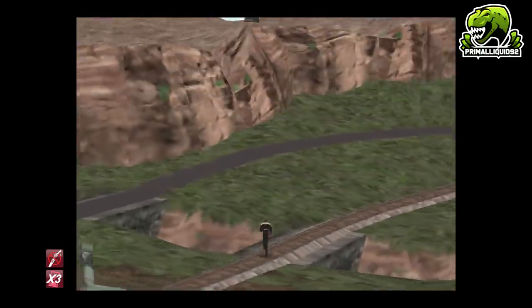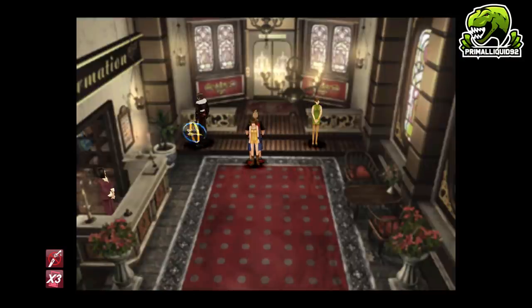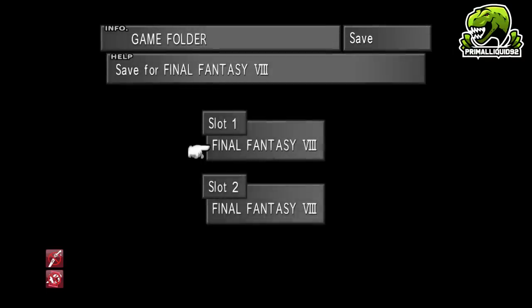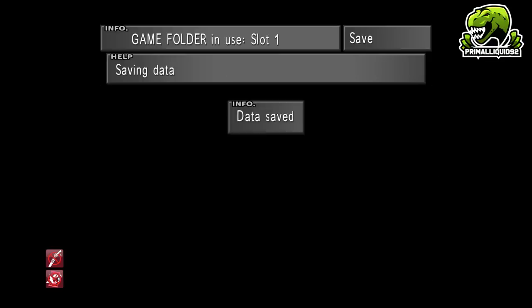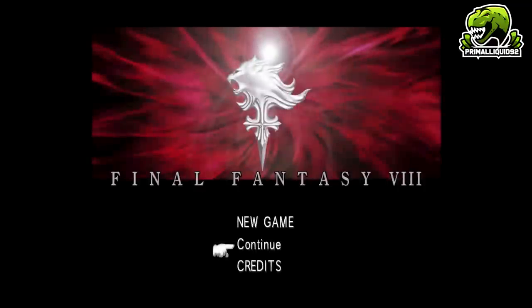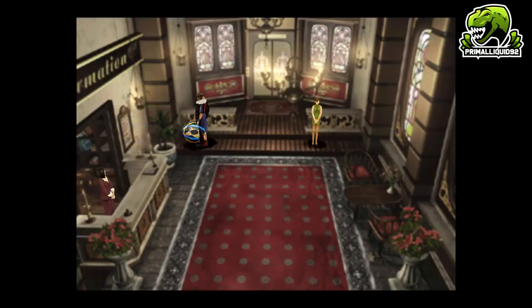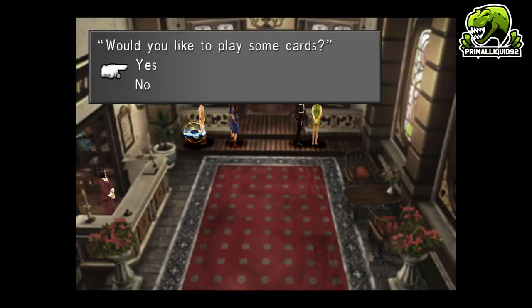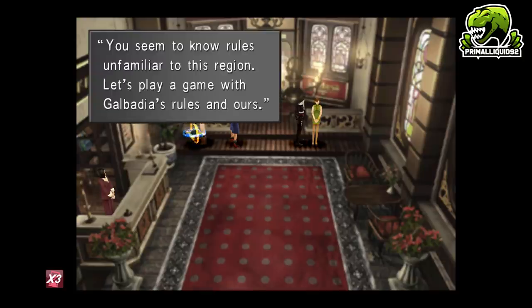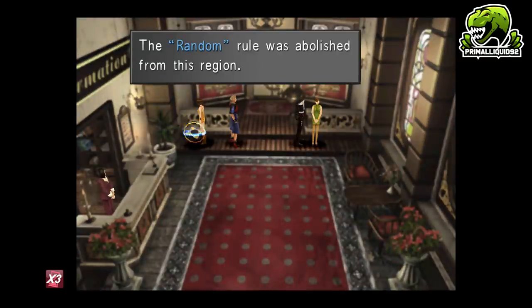So we need to go all the way back to Dollet and then go back to the hotel. Now that we're back in the hotel, this is really important — you need to save the game. It doesn't matter where you save, just don't overwrite one of your other slots. Once you've saved, exit out. This exit acts as a hard reset, so it will completely reset our RNG value, which means we can manipulate what rules we want to get rid of. Because we have Galbadia's rules again, this girl in the hotel will ask us if we want to mix the rules. We want to decline four times, challenge her four times declining each time, and then on the fifth time agree to the mixing rules and then quit. A random rule was abolished from this region.